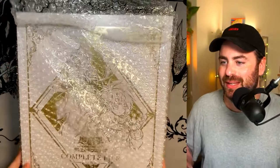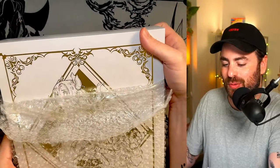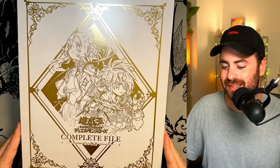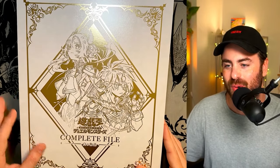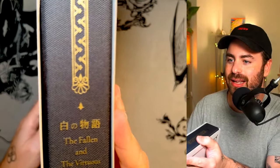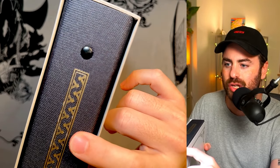We got some bubble wrap here. I'm not a professional unboxer, but you can already see what this beautiful thing looks like. This is the cover — it's an outside cover with, of course, the complete file, and an illustration of two characters who are the lead characters of the story that we're gonna be walking through today. Albaz and Ecclesia. This is beautiful, in gold and white, because this is the white story. On the back we just have the Konami logo in gold, and on the side we have a pretty nice textured binder.